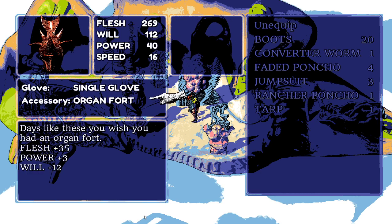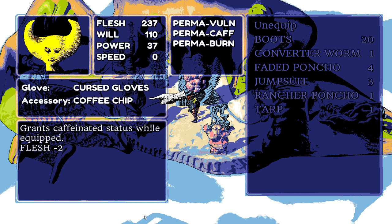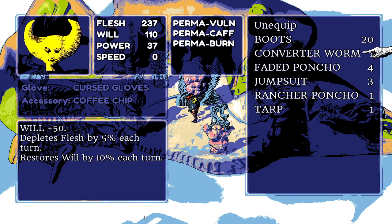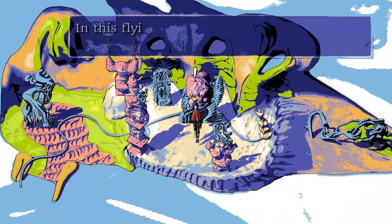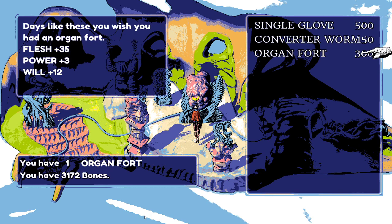They decide to maybe get the organ fort for Wayne, since they still don't understand what the coffee chip does. They buy the organ fort and note that Pongorma's signals are pretty good, but they like their current setup. Mason Lindroth also changed some menu button controls, making it so the menu button closes the menu instead of having to hit back.